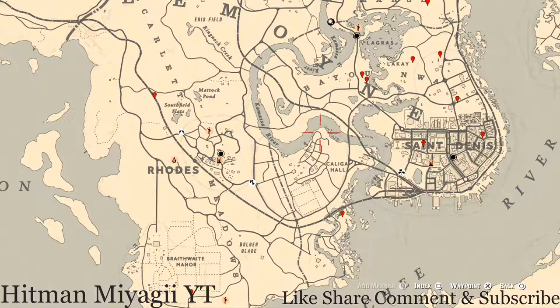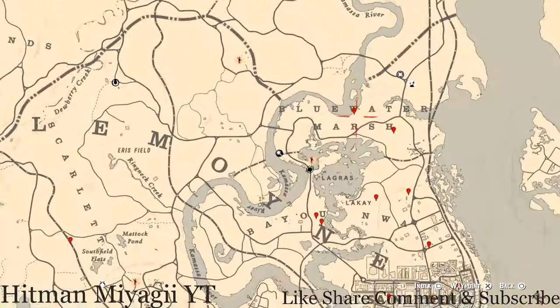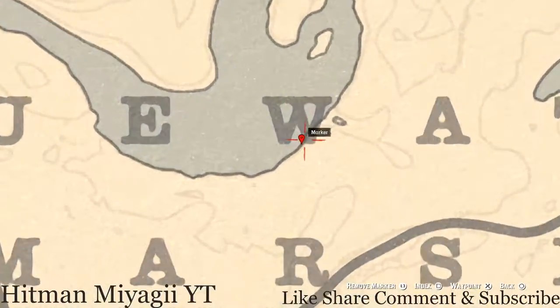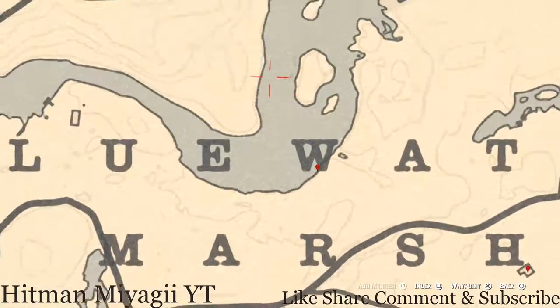Let's get to the things we'll find across the Lemoyne area of the map. Starting with this marker right by Madame Nazar — right in between the W of Blue Water, right along the coastline at this location. You guys will get a family heirloom. This family heirloom is on the boat — go on the boat, go through the door, and find the sink, which should be to your left. It's an ivory comb family heirloom.